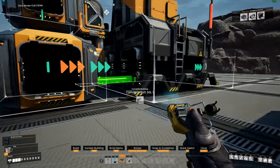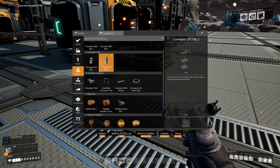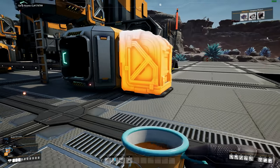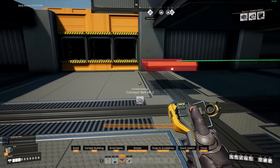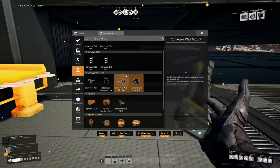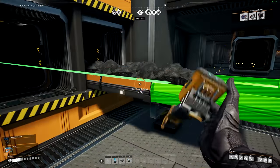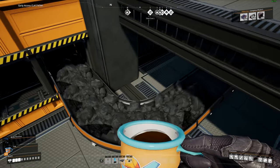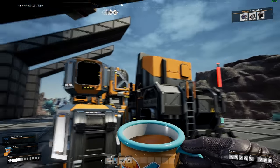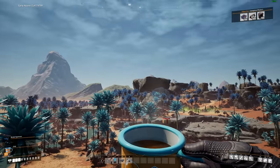I'll get a conveyor hole there, then grab a mark 2 lift and connect it into that splitter. Coming downstairs I'll grab a mark 2 belt and bring that into this location from underneath — that is our coal sorted and ready for our foundries. Next we need to work on our iron.